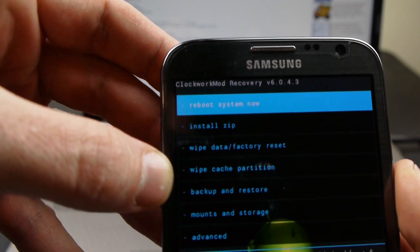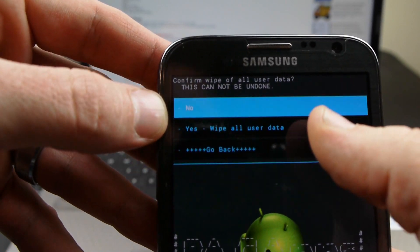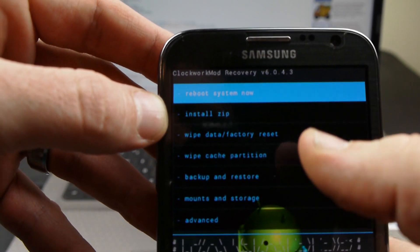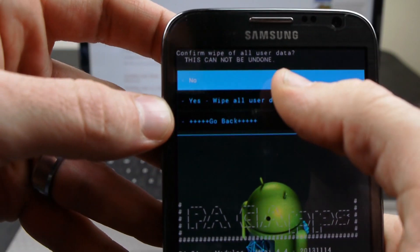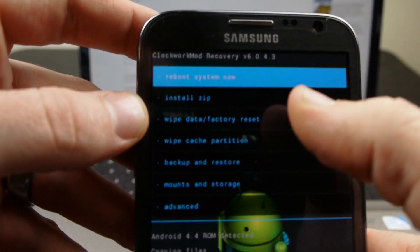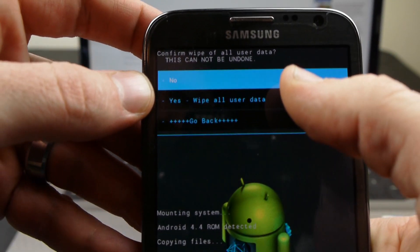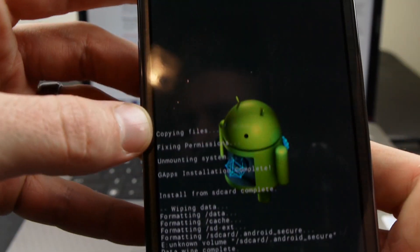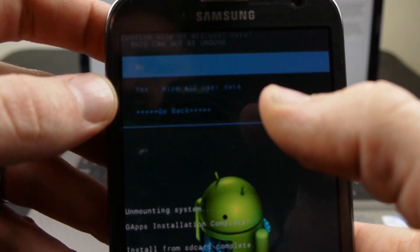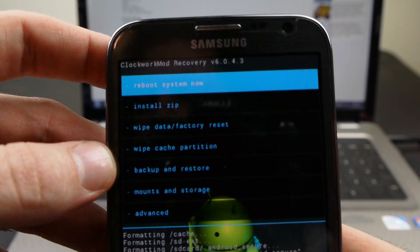Before we flash any files, we need to do a factory data reset — wipe all user data. I know people say it doesn't matter if you do it once, but I like to do that three times. So wipe all user data three times and let it go through that.